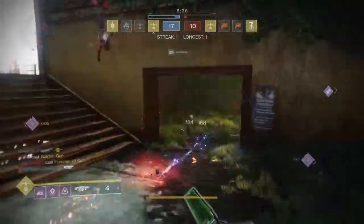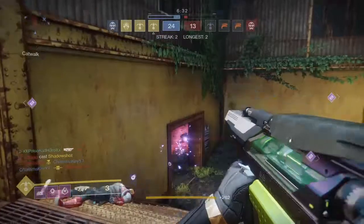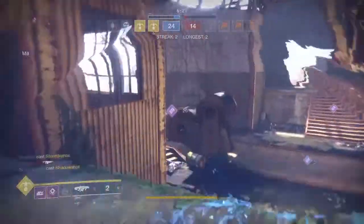Just remember: when it comes to getting in a Colony grenade launcher, you need to be on top of it. The moment power ammo spawns on the map, get there, get your smoke trap ready, and you should be good to go.